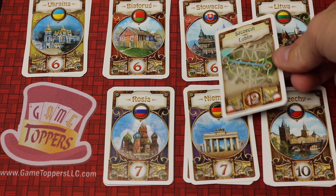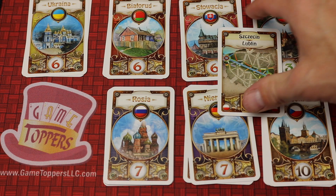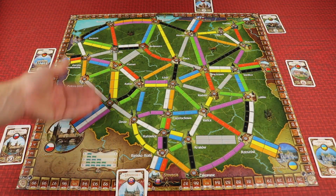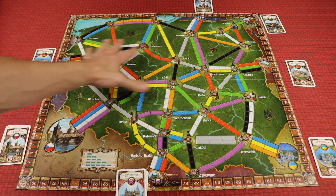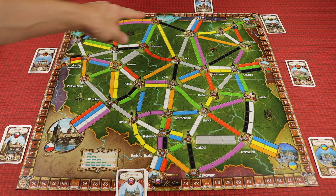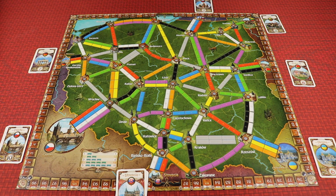In Ticket to Ride Poland, there are the normal city-to-city cards that you'll score like usual, but there are also country cards that you'll be combining together to try to be the first ones to reach these different countries. Here's the board — it's just a four-panel board. It's small but very tight and very heavy on blocking. The country cards are set next to each of the countries that surround the different cities here in Poland.